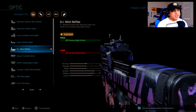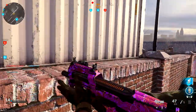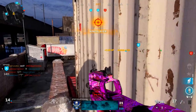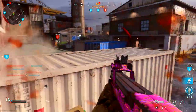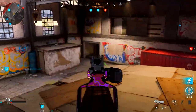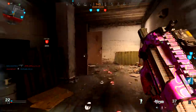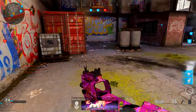For the optic, I've got the GI Mini Reflex. I highly recommend it because it gives you the clearest picture overall and ease of use — you're able to aim in on targets a lot easier. For the stock, the Fly Strap Stock is a must-use on this weapon — it's a game changer. It provides pros of sprint-to-fire speed and aim walking movement speed, letting you strafe left and right in medium range gunfights. The mobility advantage makes you a harder target to hit.